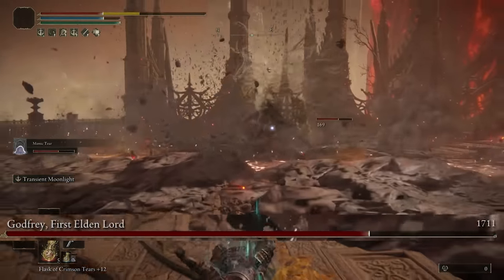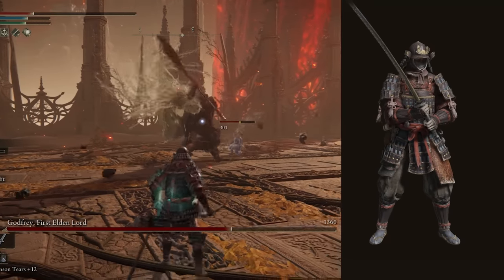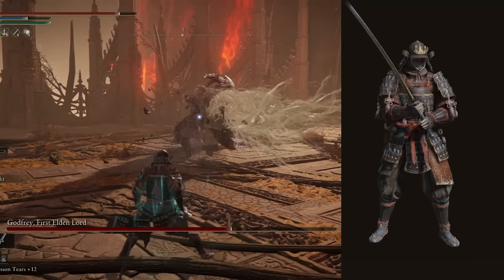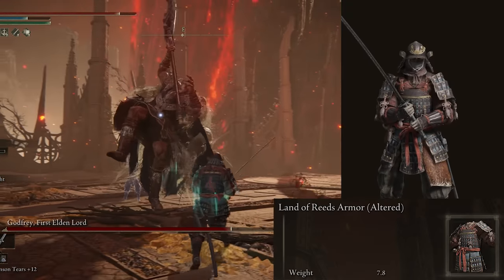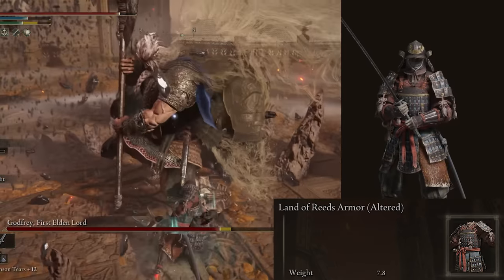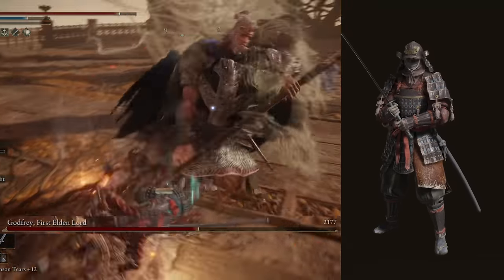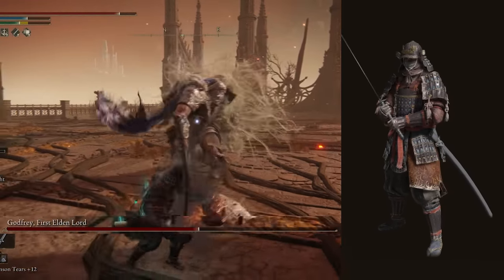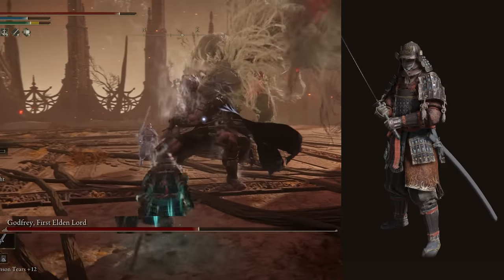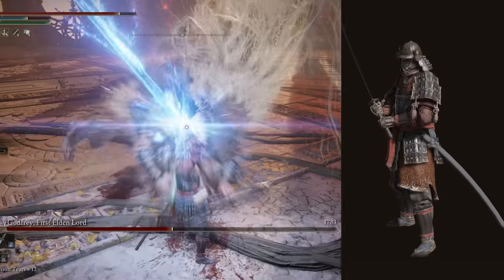Before the stats, let's cover the armor. I mainly went for cosmetic looks to really capture the samurai aesthetic using the full set of the Reed's Armor. It's not the best functionally — you could use the Ash of War Scarab to reduce special attack costs, or the Spellblade's armor set to increase Carian Grandeur's damage — but neither matches the samurai look, so I stuck with Reed's.